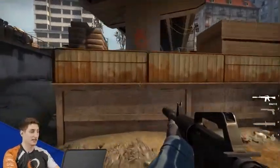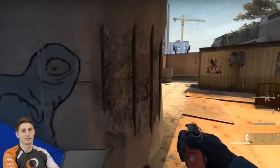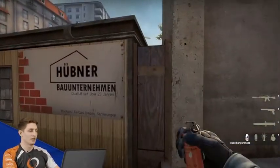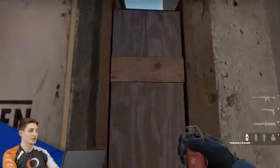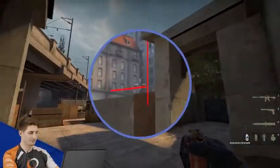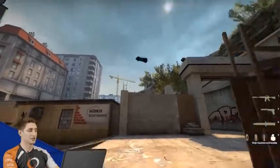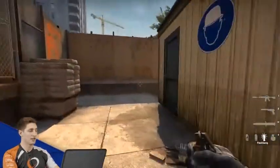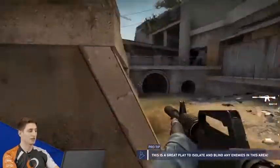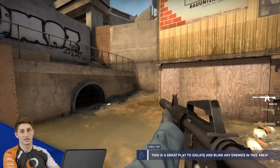As the second guy on B site, you can do a lot of things to prevent Ts from gaining ground. A good one is taking water control. A lot of teams do this right now — they'll throw a molly here, or come into this corner and throw a molotov. Then a flash comes over and one of your teammates swings. This mollies out both water and the tunnel, and you can take fights in short. This is really strong when your CT rotator is there to throw the nades, so two of you can swing.